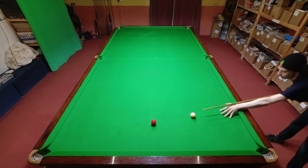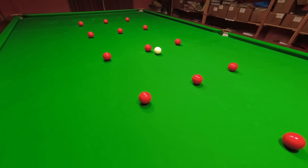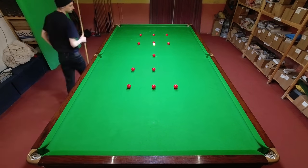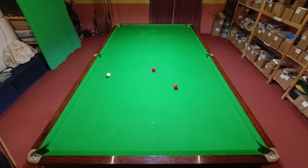For the moderate challenge you need to line up all 15 reds down the middle of the table, in line with the green and yellow spots. Clearing the grid isn't easy, especially early on when there are a lot of balls that can easily get in your way. This one requires good control of the cue ball — if you have that, then most of the pots shouldn't be too difficult.